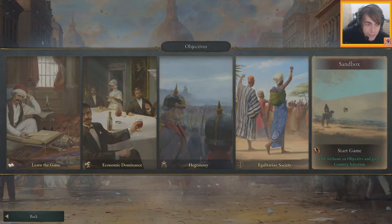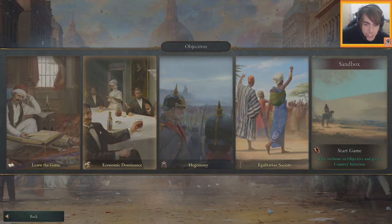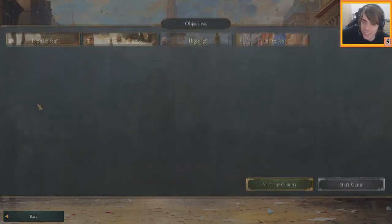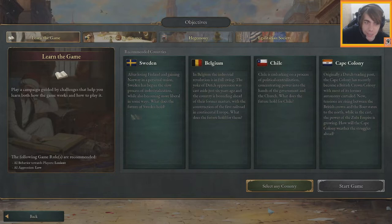We have sandbox without objectives, and there are objectives — that's new. Let's do the tutorial first; let's not be too dumb. We'll do the tutorial first and then start the sandbox. A campaign guided by challenges to help you learn how the game works — you can play Sweden, Belgium, the Cape Colony, or Chile.